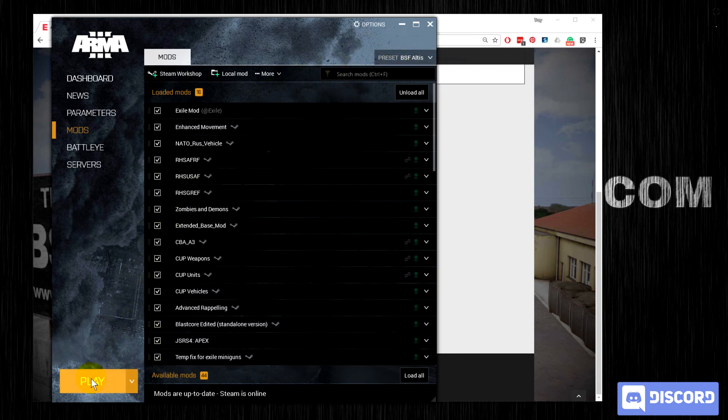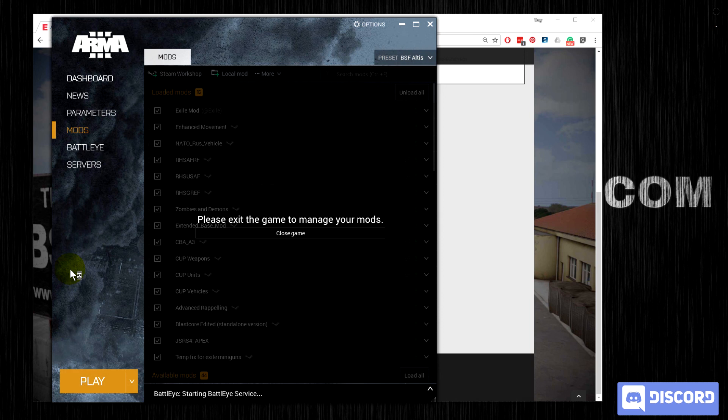Select the right preset, click Play, and you are good to go.